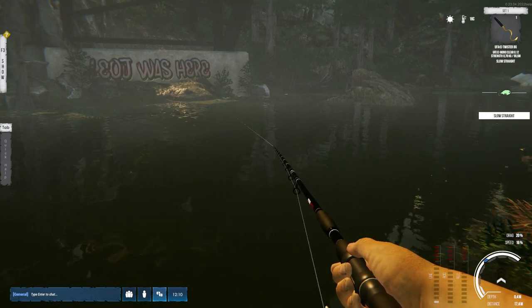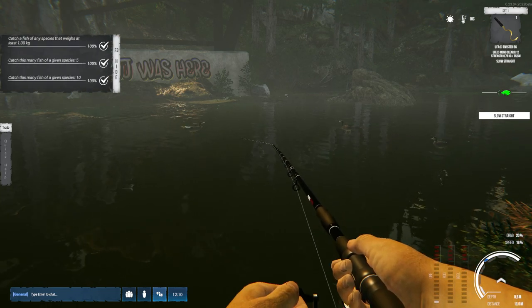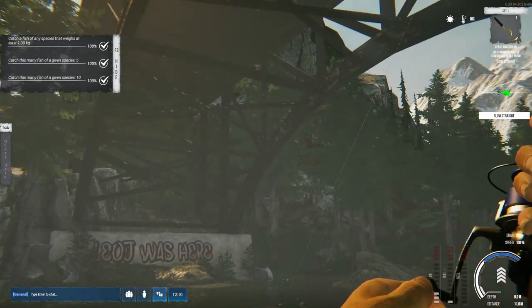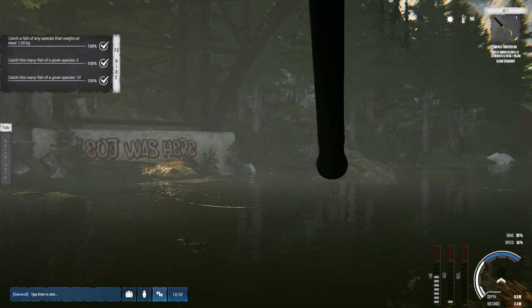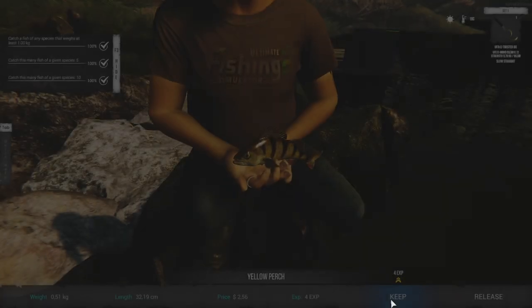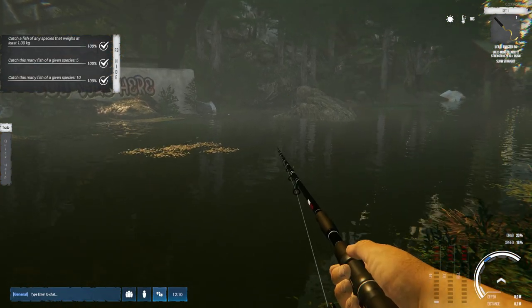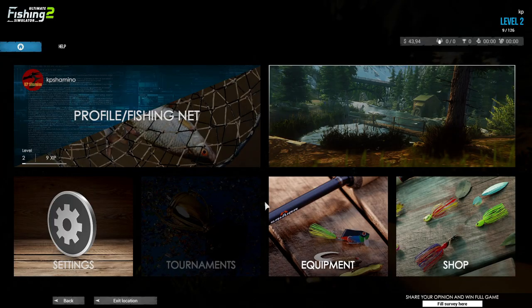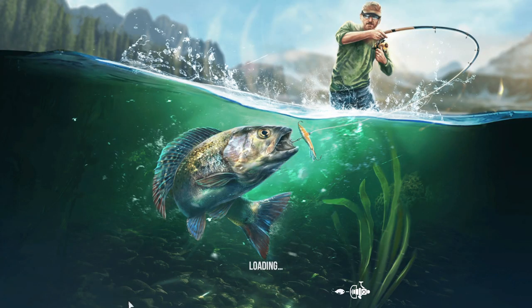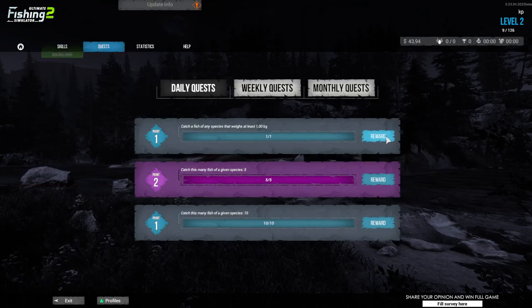I didn't know about the quests until I started looking around. I was checking quests with F3, saw all my quests were done and thought where are my rewards - I didn't know I hadn't collected them. It turns out you need to exit the location, go to quests, and here you can see your daily quests. So if I take the reward here, there it is.